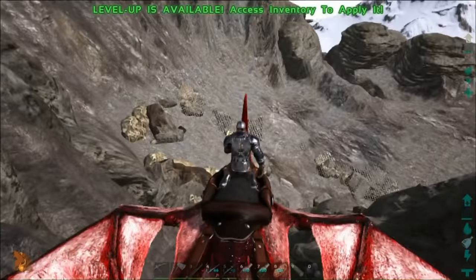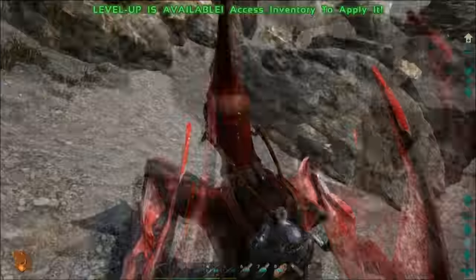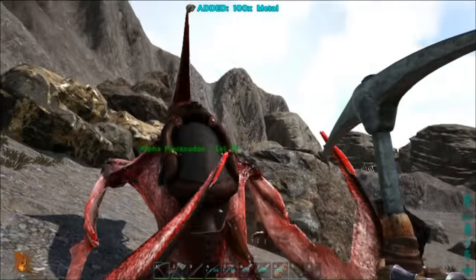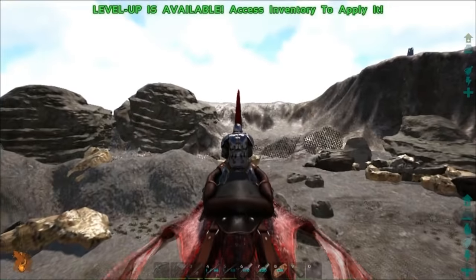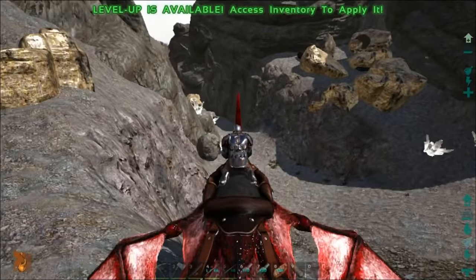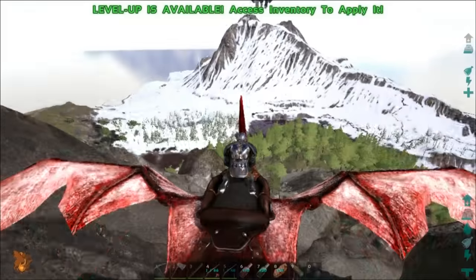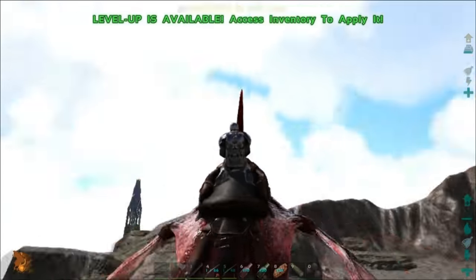We're just to the west of center on the map. Down here in the volcano we've got obsidian - these dark black rocks - and of course metal over here. Our harvest rate is turned up a bit, so if you're playing with vanilla settings you're not going to harvest as much as I am with the pick I'm using. There is just a ton of metal around here, a fair amount of crystal, and there's a little canyon where you can get ankys and other animals - you could get brontos up here and create a mobile forge kind of situation.